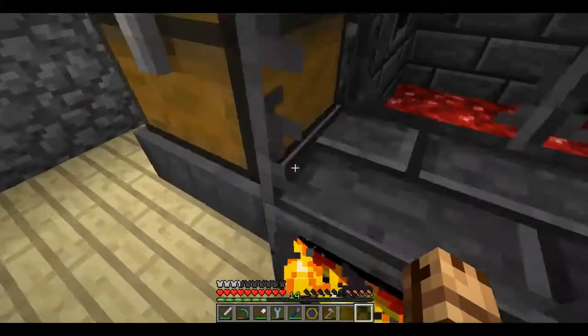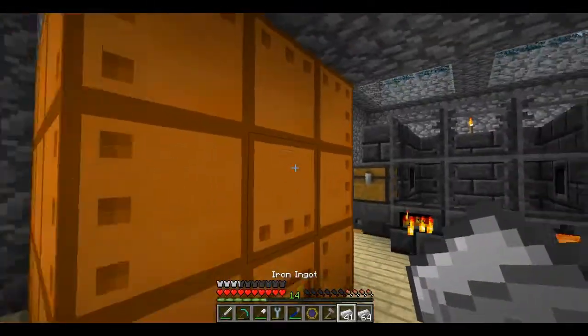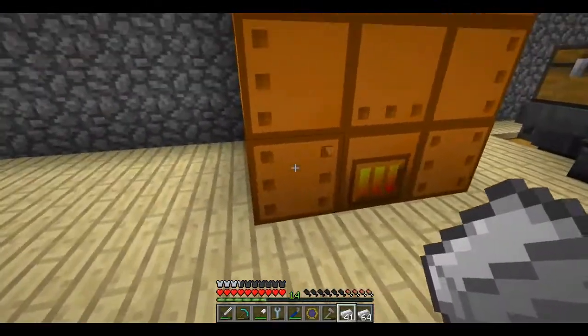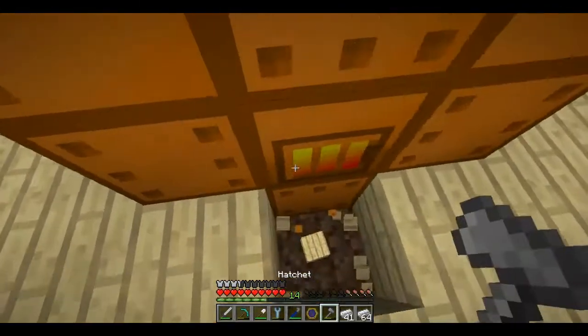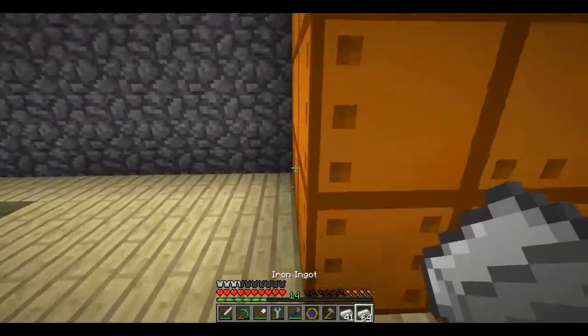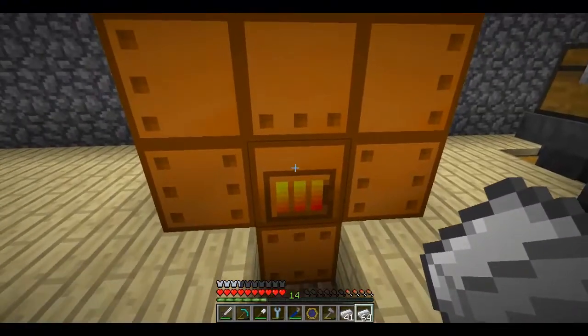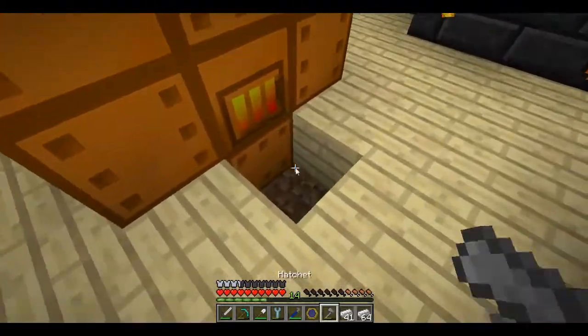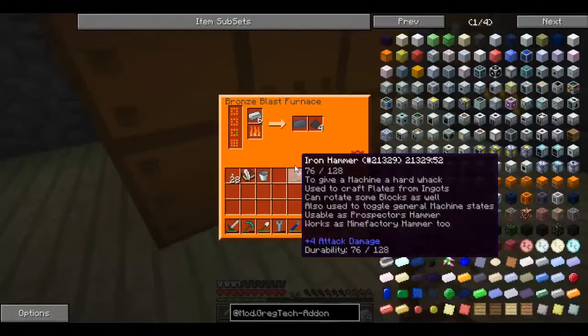The way you build the blast furnace is you need nine fire bricks underneath the main block. Then you have the blast furnace itself with seven fire bricks around it, air in the middle. I wasn't sure if you need lava, so I just put lava in there anyway - put lava in right behind that to get it to work. Then build it out as a full nine by nine.